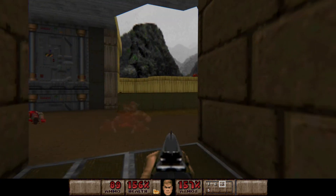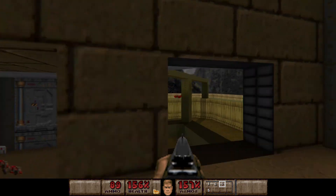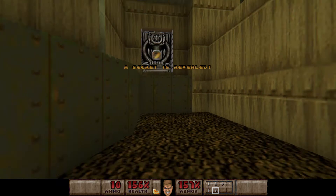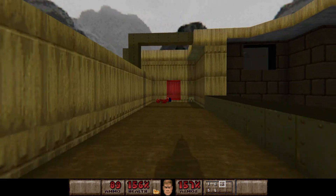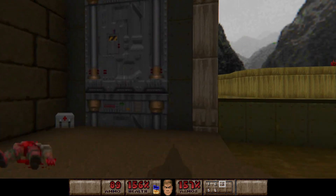We are going to need to come here at least twice. First of all you can just sort of jump across here — a little tricky with a controller but not actually that bad. There is the secret exit, but we cannot get into it yet until we press the switch. We need the blue key for that, which is conveniently right here. We also get the rocket launcher.